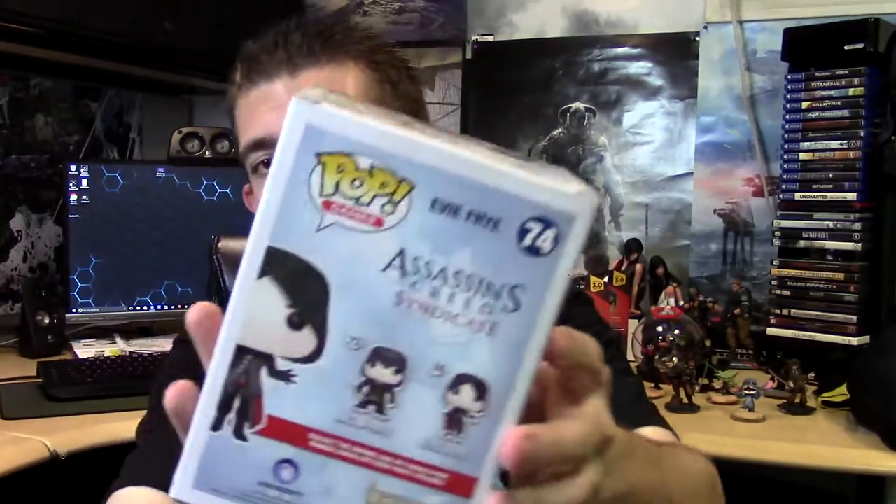The next item is a little more expensive — about five dollars, so half off its original price. It's a Pop figure of Evie Frye. Since I already had Jacob I only needed Evie. She's actually top heavy because she has a skinny little body for a Pop figure. One thing I noticed is that if you tilt her to the side and turn her head she'll actually stand up perfectly because she balances on her cane. And there is her brother Jacob which I already had.